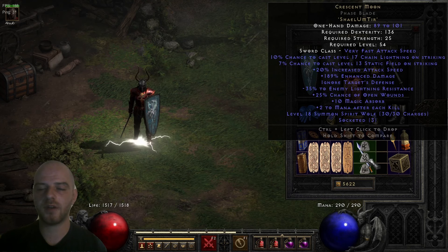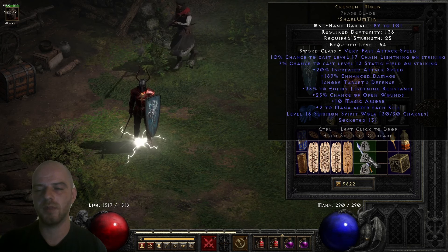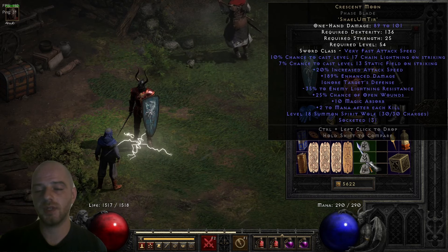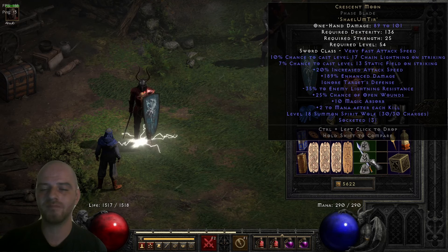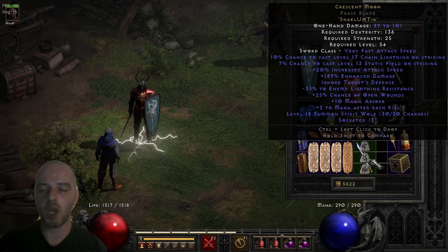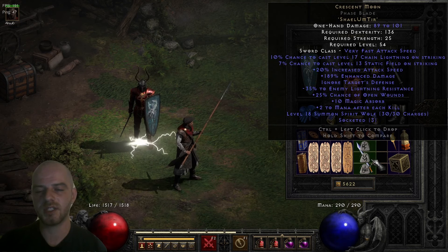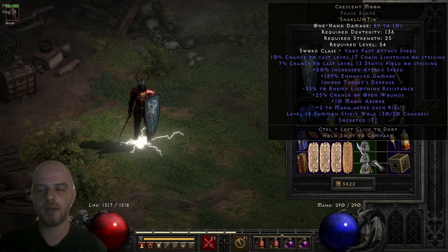After that we have 10 magic absorb — the roll range is about 9 to 12, so 10 is in the middle. This is pretty good as there aren't many items that provide it. Following that is mana after each kill, which is still useful for sustaining your mana pool especially when killing large groups of monsters quickly.